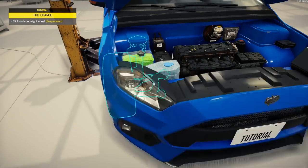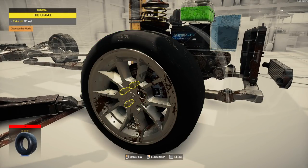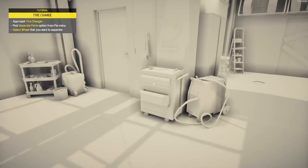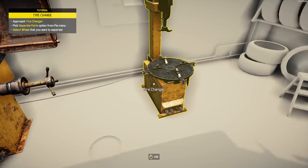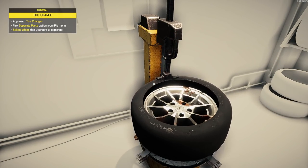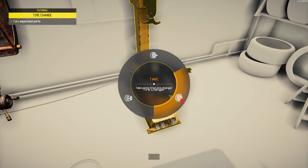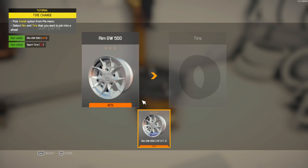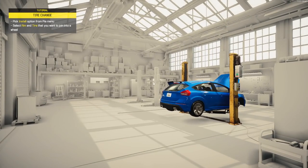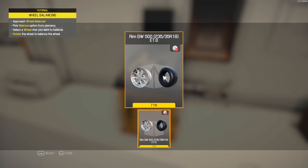Click on the front right wheel for the suspension — tire change. Approach the tire changer, I've done this hundreds of times. Let's see how slow this one is — about the same speed. Pick the install option. It's weird how this whole area is just white, but it's got to be just a tutorial thing.